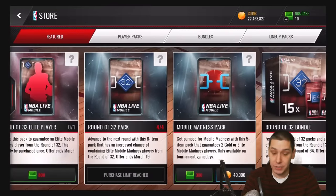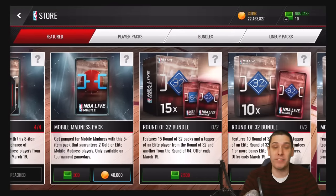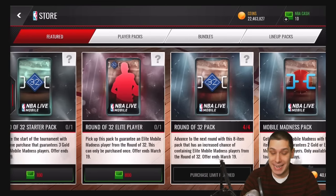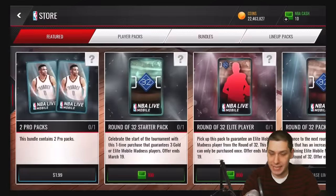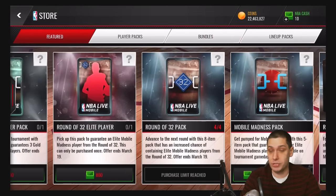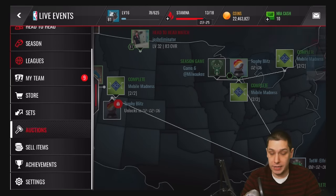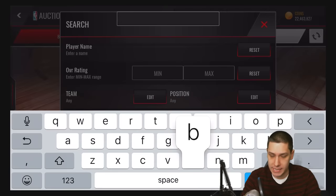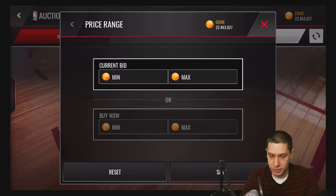We can go in here and open up an unlimited number of the Mobile Madness packs that go for 40,000 coins, but they're only going to guarantee us two gold players and they don't give us an increased chance at the round of 32 elites. So that's an option for you, but not necessarily the best option. If you have the points, I would say purchase one of those for the round of 32s for 800 NBA cash because that's really not super expensive. But what I'm going to do is go on the auction house and purchase a Buddy Heald.